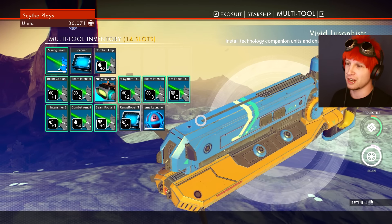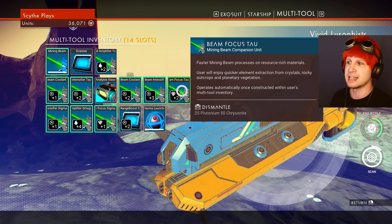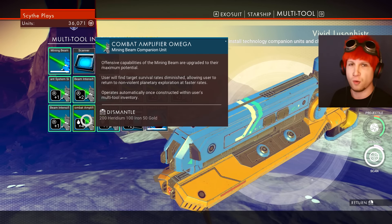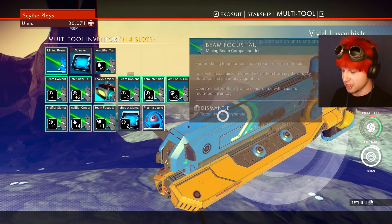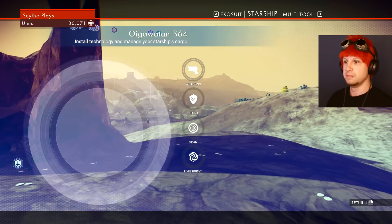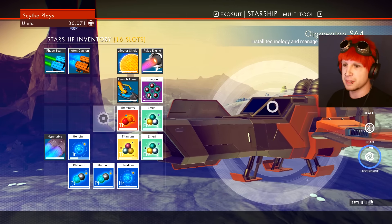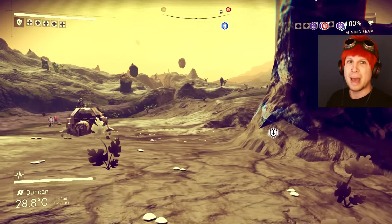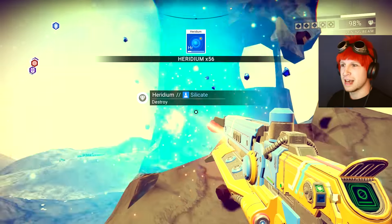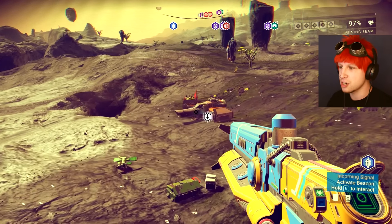Here's our new tool — you can see I've got it all decked out. We need some chrysanite in order to get the third version of this beam focus thing. Once we end up getting enough chrysanite, I'll probably end up getting rid of the combat one because we don't really fight that much right now, and just get the other one for resource gathering. Seriously, we gather resources so quickly now. Look how fast we mine that, and not to mention our coolant — it really just does not overheat at all.